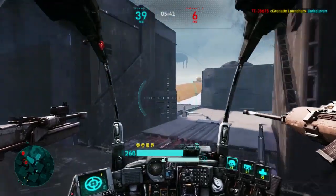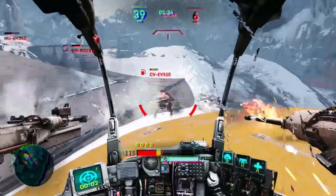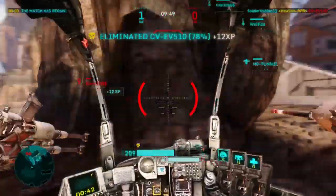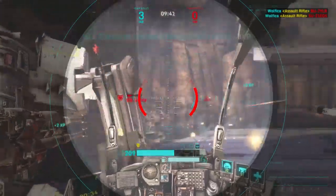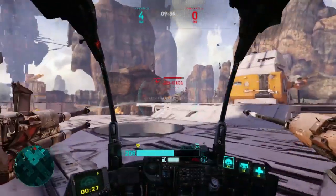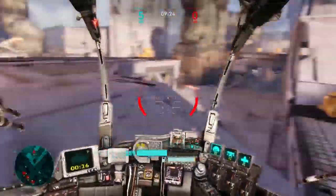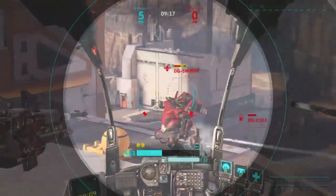Moving on to the next weapon — the Ripper, or Hawkins RPR, unlocked at rank 3. I personally prefer this over the Amsar because it's a little bit easier to use since you don't have to constantly re-click the weapon. The Amsar will have a little bit higher DPS at longer range because the Hawkins RPR has an earlier fall-off — the Amsar has a much longer fall-off so it does more damage at a longer distance. But the Ripper is really good if you need to get close up and it's great at mid-range too.